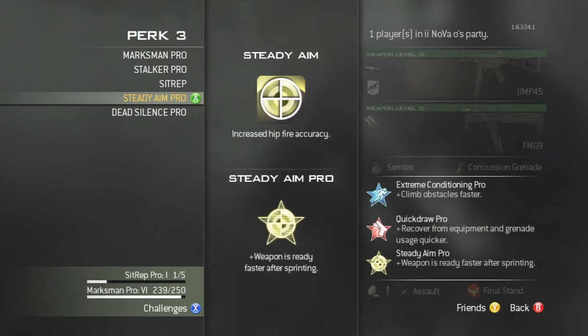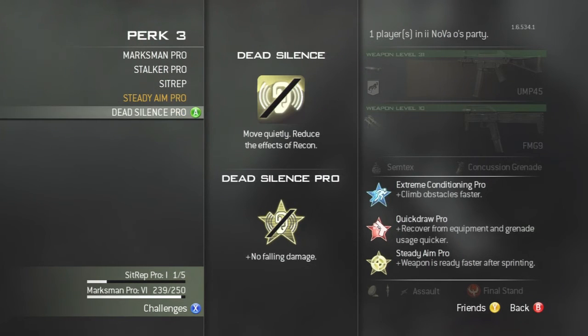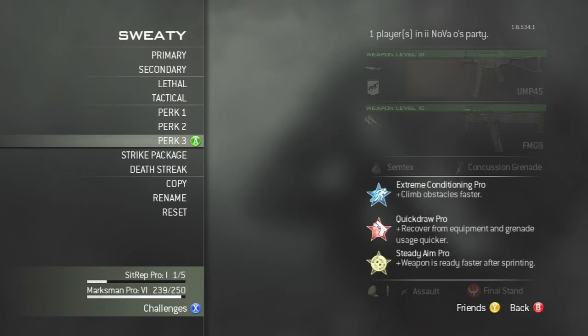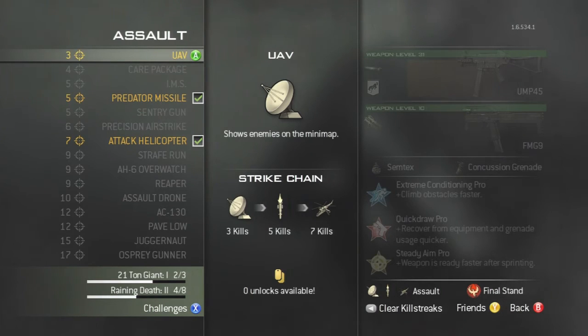You could use Assassin for this but I recommend Quick Draw, as you can throw your Semtex quicker and it's faster for aiming in. Extreme Conditioning obviously as well, and Steady Aim because then you can hip fire effectively.